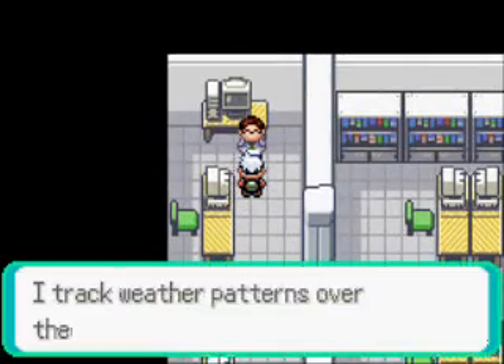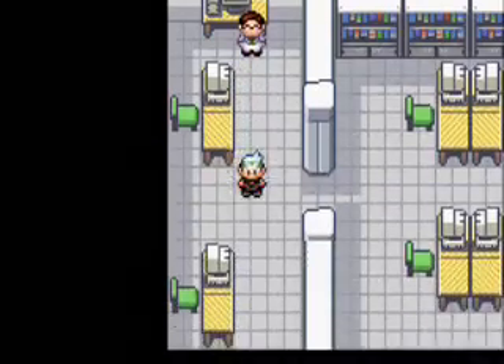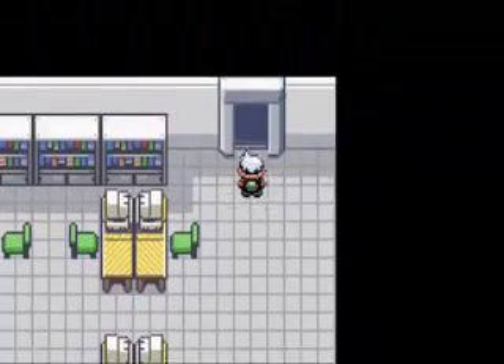Welcome to part 627 of my Pokemon Emerald adventure. And it's now time to find Kyogre at Route 125.